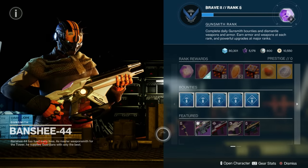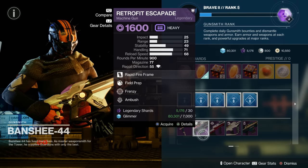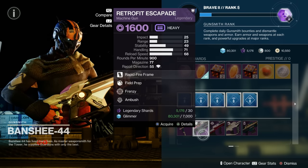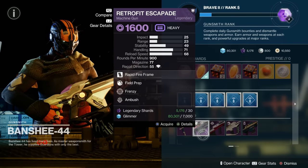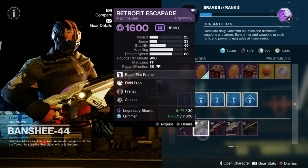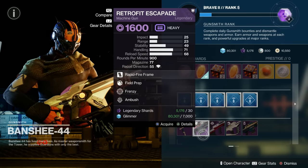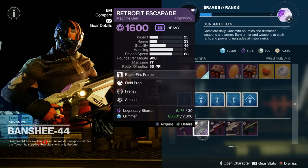There are a couple of things I want to bring your attention to with Banshee as well. We've got the Retrofit Escapade — it had a much better roll yesterday, but if you can craft it and get Target Lock and Locked On with the enhanced versions, it is excellent. If you've got the cash, buy five of those and use five deep sight harmonizers for a really good weapon. These will change again at around 1am UK time.